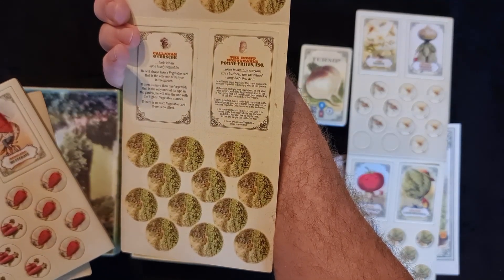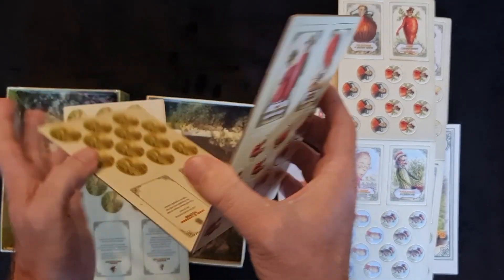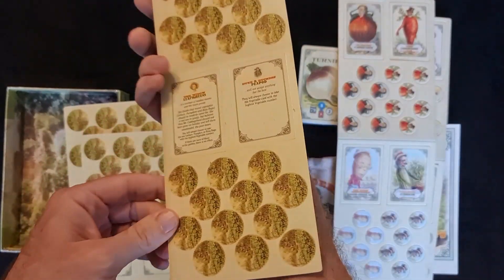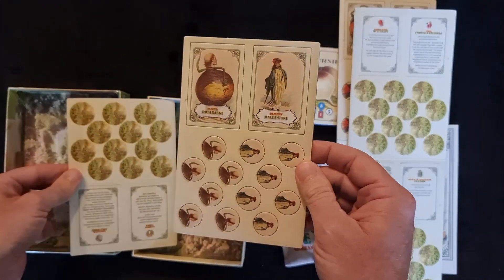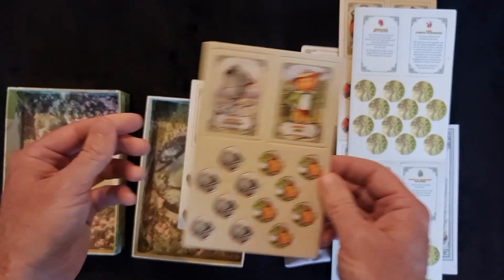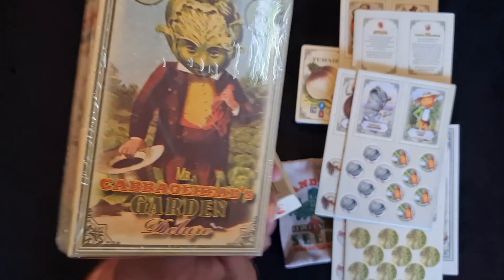Carrot body Callahan O'Corn Cobb. Another one - the Furwig Radishes. And the bottom one there. Finally these two, which are not connected together. Our little punch tokens down the bottom - they look kind of cute as well. So, that's what's in the box of Mr. Cabbage Head's Garden Deluxe.